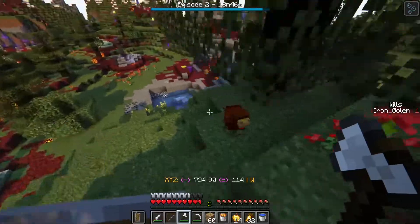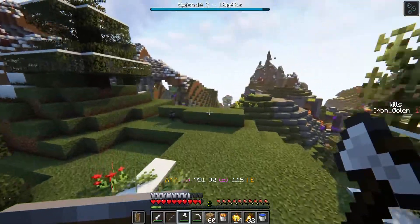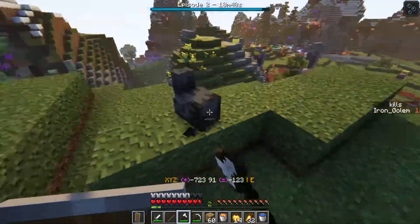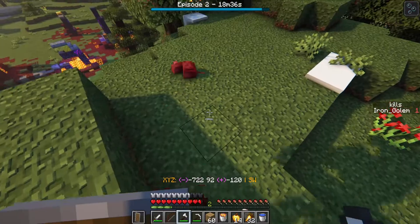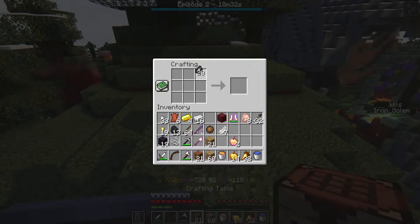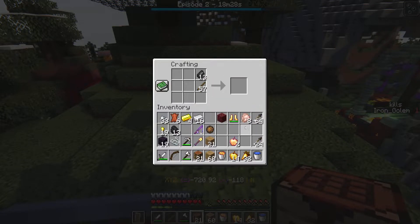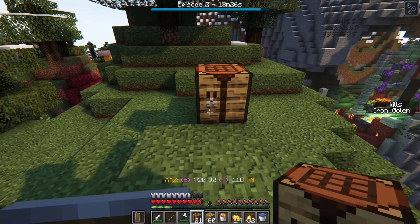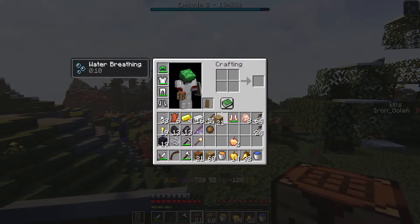We're gonna keep killing these chickens because arrows are a necessity you can't really get in loot as far as I'm aware — not in anything vanilla Minecraft, and although this isn't necessarily vanilla Minecraft, the structures are all from it. There we go, that's my old depth strider — too fun to get rid of.